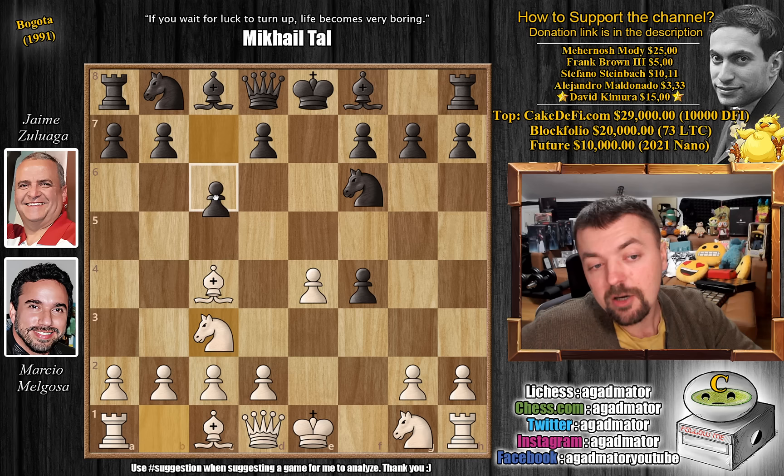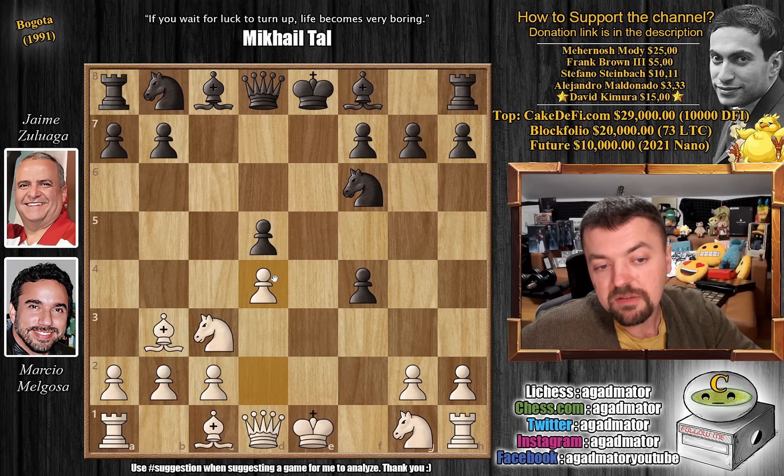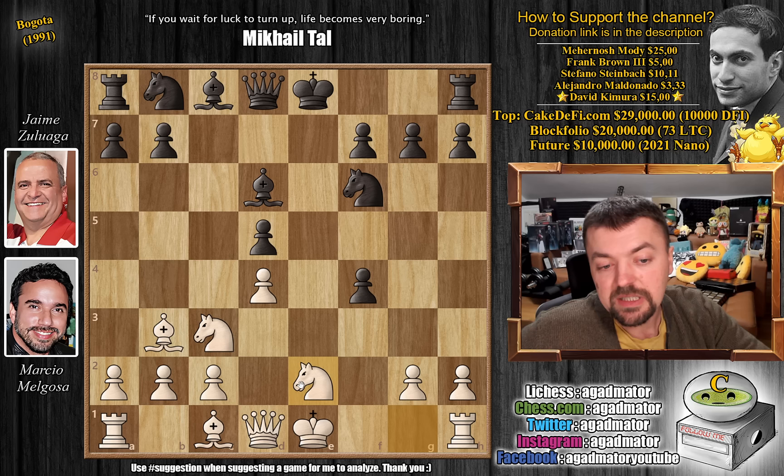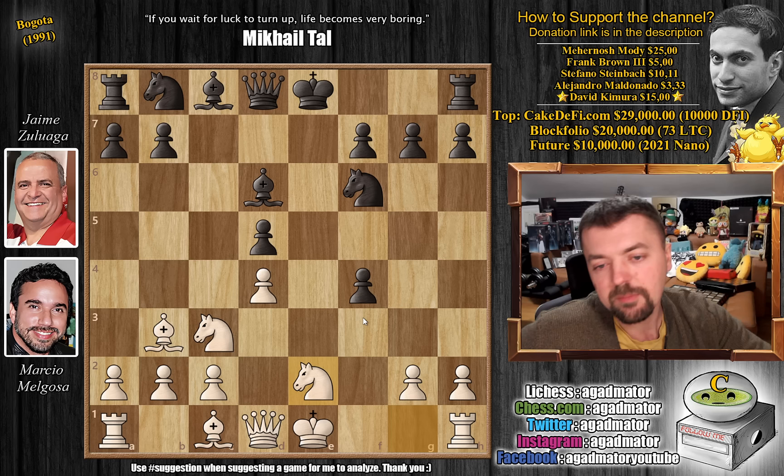And now pawn to c6, getting ready for that d5 central thrust. We have bishop to b3, d5, we have e-captures on d5, c-captures, and now pawn to d4. Nothing wrong with this. We have bishop to d6, and now comes knight g to e2. Interestingly, even though this game is from 1991, we reach the exact same position that Nepo and Levon Aronian had in their game in the Magnus Carlsen Invitational Preliminaries, where bishop to g4 was played.